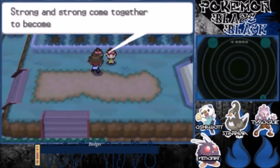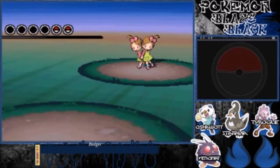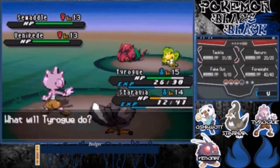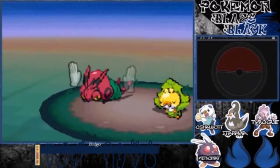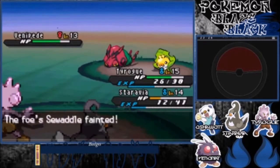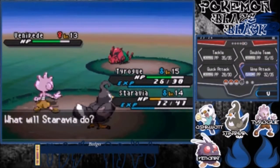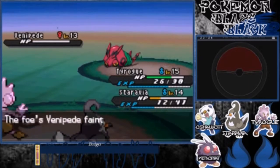Double battle! I always enjoy double battles, to be honest. A Swaddle and a Venipede — this shouldn't be too hard because we have Starravia. The one I'm more worried about is Venipede right now. So we're going to fake it out. This is super effective and it takes down the Swaddle. It's a good thing the Venipede can't move. That Venipede is out of there.